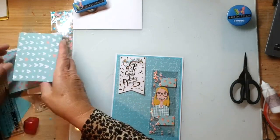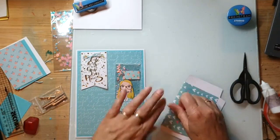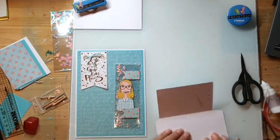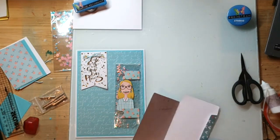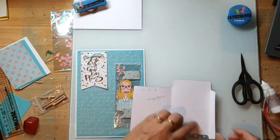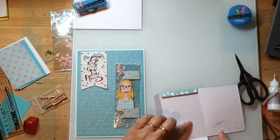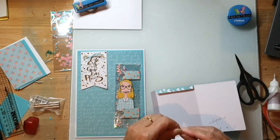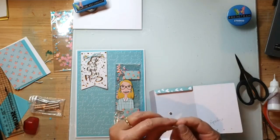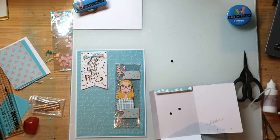Die gaat zo - en dan gaan we het envelopje maken. En daar moeten de magneetjes in. Ik moet eerst heel goed nadenken: ik moet hier twee magneetjes in hebben aan de binnenkant, en die moeten niet te breed zitten. Hier zitten al gelijk als je hem stamt de rillijnen erin - dat is ook wel heel fijn. Dus je hoeft in principe niet zoveel eraan te doen. Deze kan je nog dichtvouwen - die magneetjes die wil ik hier hebben.